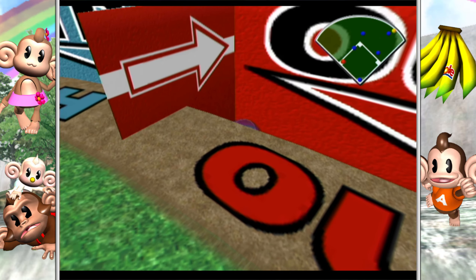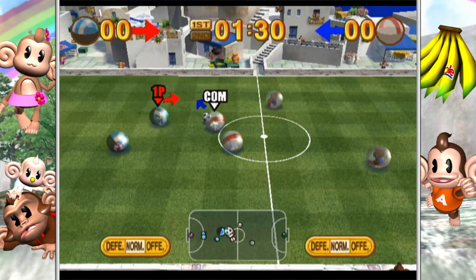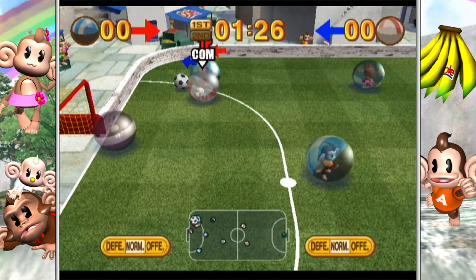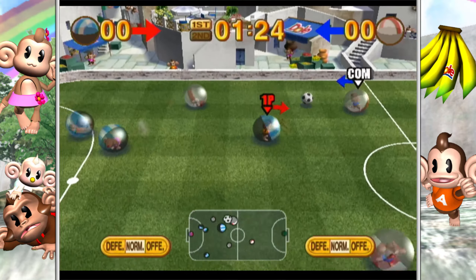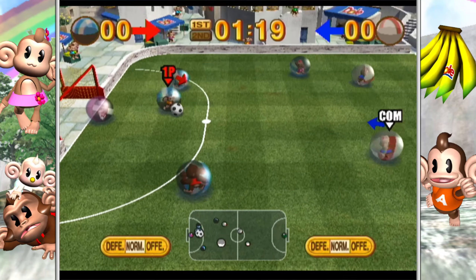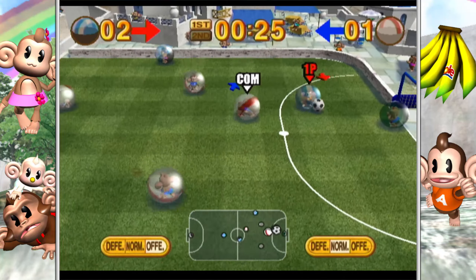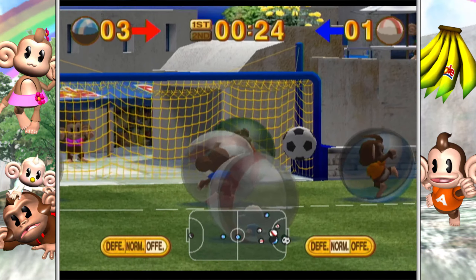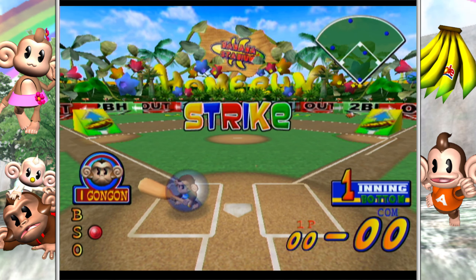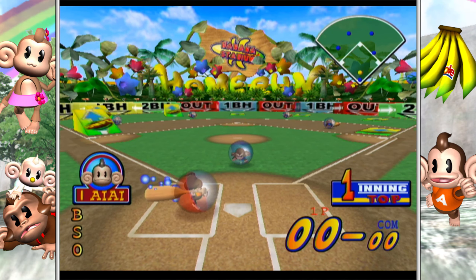Monkey Dogfight is a bit clunky. Take the controls from Monkey Target, remove the wind resistance, and give the monkeys shotguns and missile launchers. You attempt to fly around and shoot each other, with guided missiles and standard bullets. The guided missiles are honestly the only way you're ever going to defeat someone — flying is so stiff that I can't turn around fast enough to shoot back. More often than not I end up turning around only to get a rocket in the face. Don't spend much time on this one; it wasn't all that fun.